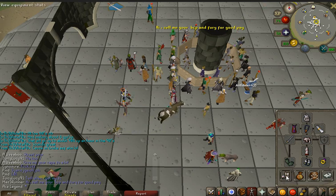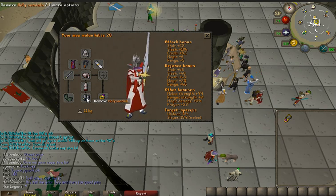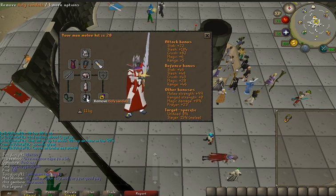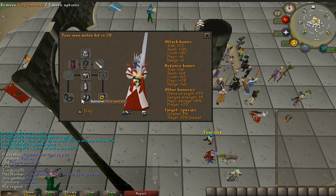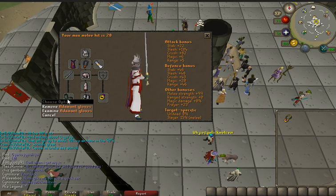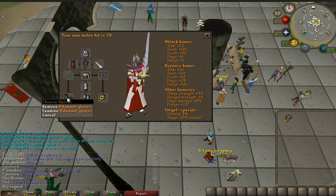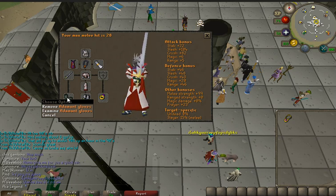For our gear setup, I like to use the holy sandals. The plus three prayer is better than the plus two strength alone, as far as the difference between the climbing boots. If you're a main, you can go ahead and use your dragon boots if you'd like. We want to use the best in slot that we have for our hands. In my case it's the adamant gloves — we have plus seven to our melee attack as well as seven strength, which is far better than the holy wraps.